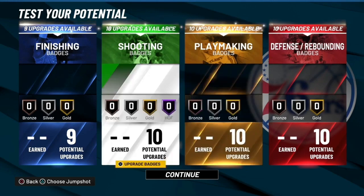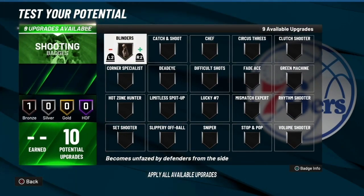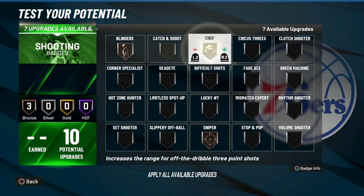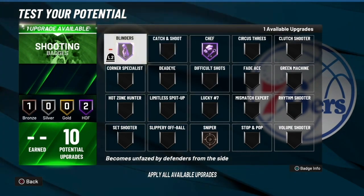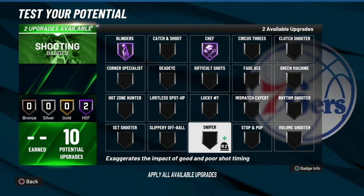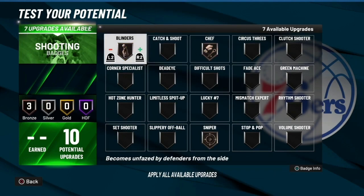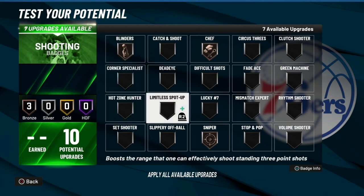So I'm gonna start off with the most interesting ones — shooting. If you're watching this video you probably want shooting blinders. Sniper if you have the meter off, but even if you have it on, use it. Chef, blinders, and sniper are must-haves — these are basically the first three that you should probably get. Limitless spot-up is really good, but it depends if you're a play shot or not. If you're not a play shot, go ahead and get that.